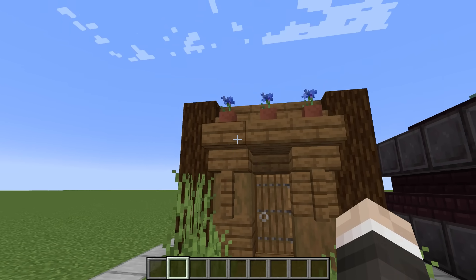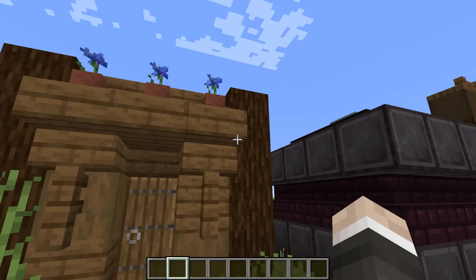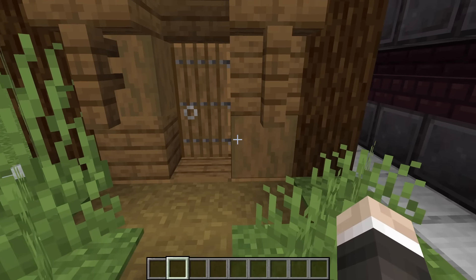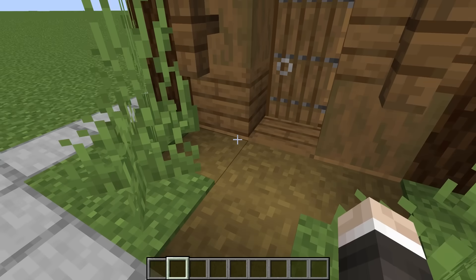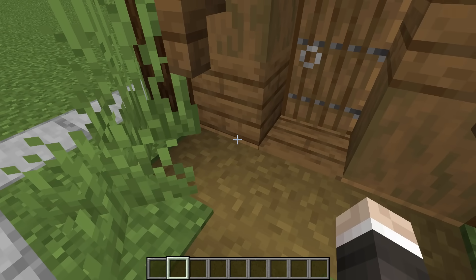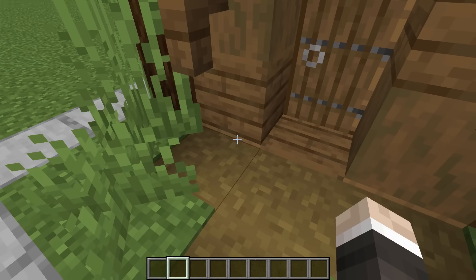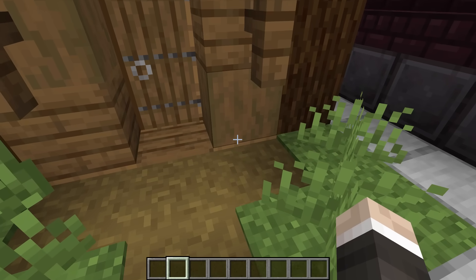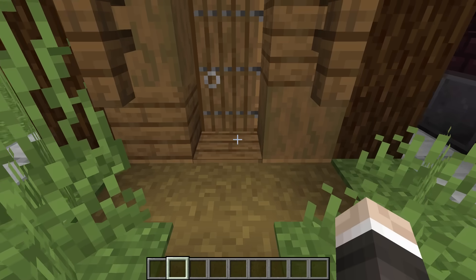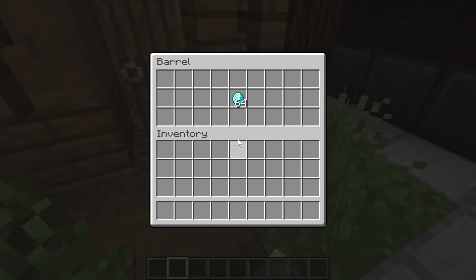Spruce and barrels. Here we have a bit of a mock-up of the front of a house, and I think we can all agree it looks rather lovely. If you look down at the bottom, you might be able to spot — if you're really sharp-eyed, like James Bond, the Sherlock Holmes of Minecraft — that these are in fact barrels. So we can store all of our valuable items right out the front of the house, hiding in plain sight.